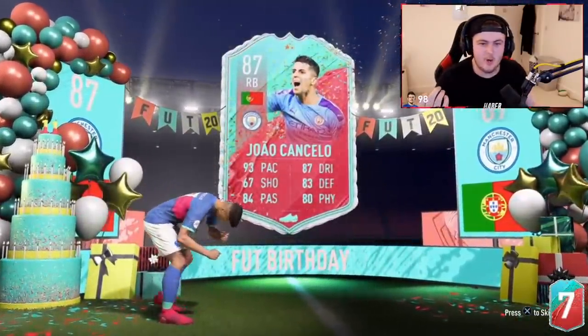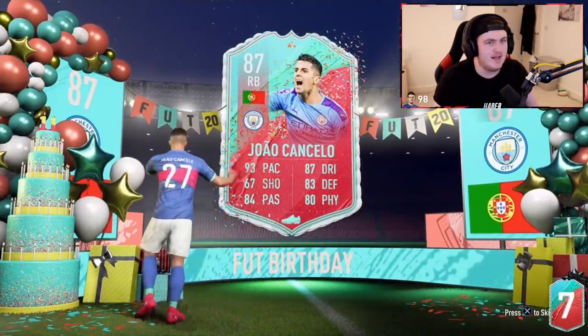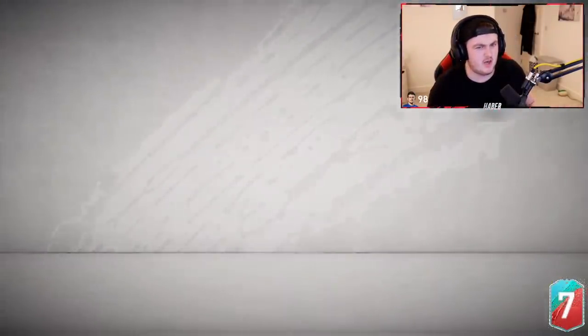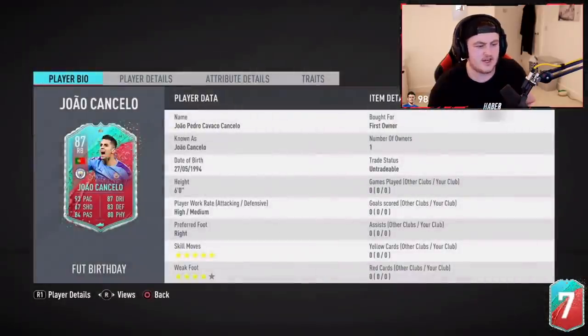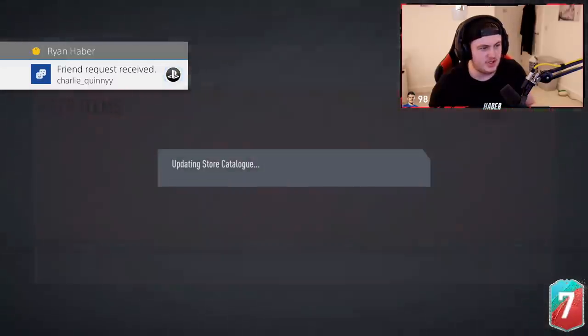It's so hard to tell between Foot Birthday and Shapeshifter — I think Shapeshifter is a bit more green — but either way, that's still sick. That's a massive dub. That's a really good card. I don't remember if he's got five-star skills or five-star weak foot, but that's a sick card. That's really good. What a huge dub.